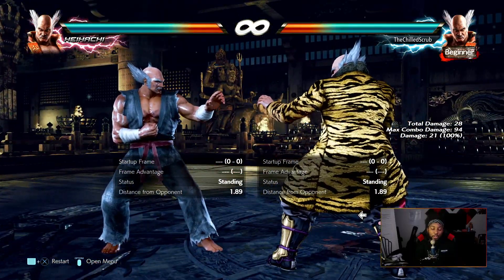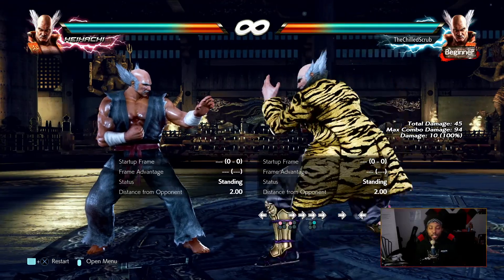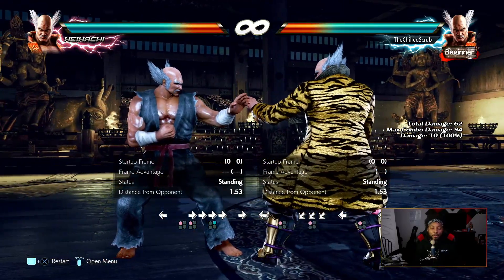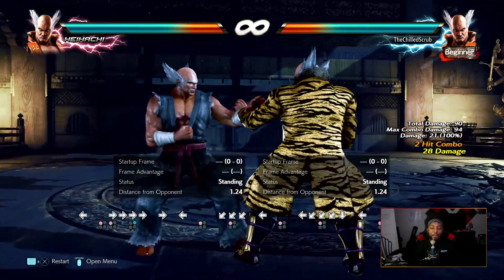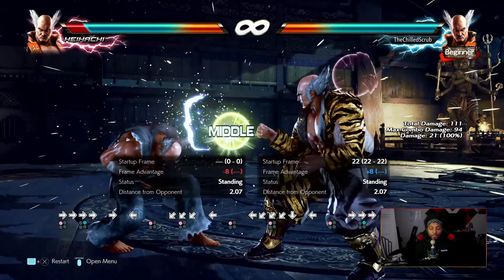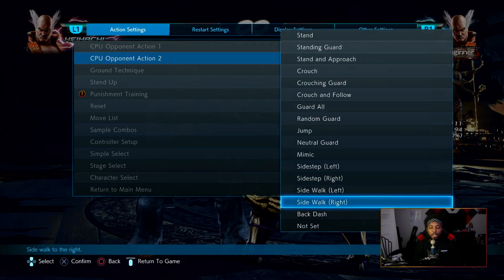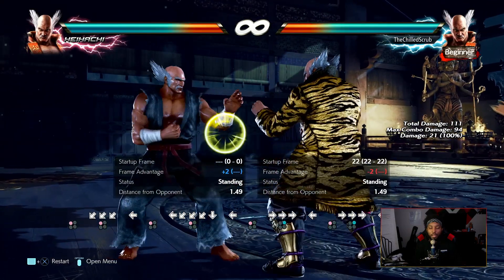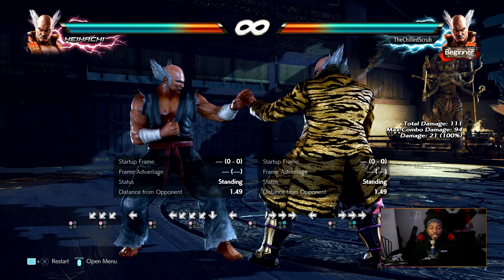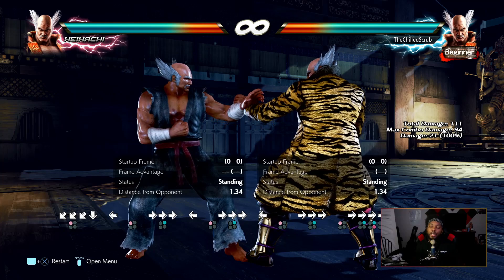Most good players stop at jab-back two — that's a really good check string. Make sure they're not ducking, or you can go with jab-down-four-one — that's the classic. But Heihachi has a built-in high-mid string, so why not take advantage? It's plus eight on hit, so if they get hit they're stuck, and if they block it you're minus two so you can still step and do whatever you need to do.